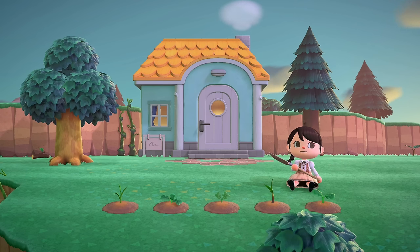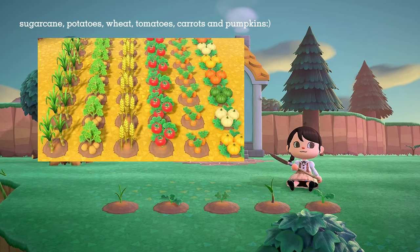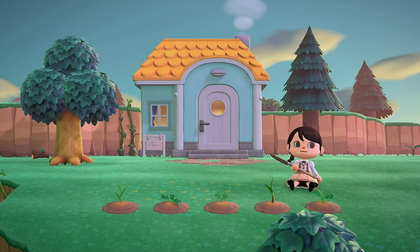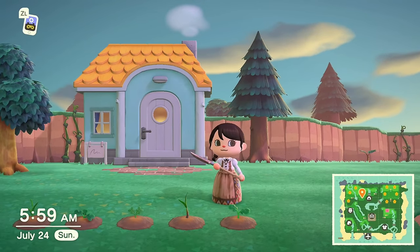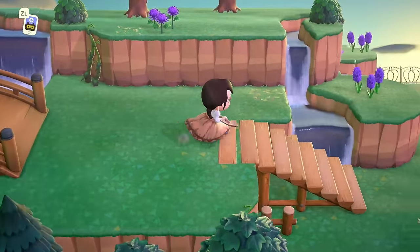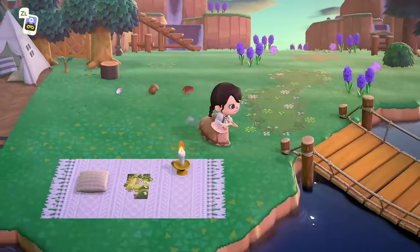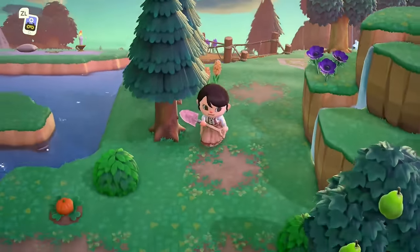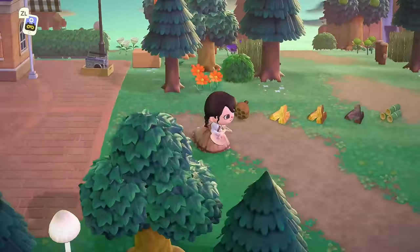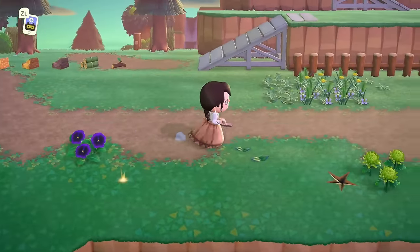Another way to get crops is through friends on Animal Crossing who can plant crops on your island with proper permission. You can also do trades on Nookazon, or visit treasure islands. If you're not comfortable with those options, Leif is the way to go — he visits roughly once a week. Also, since we're on the topic of Leif: if you have a big collection of weeds you can sell them to Leif for double the price at 20 bells per weed.